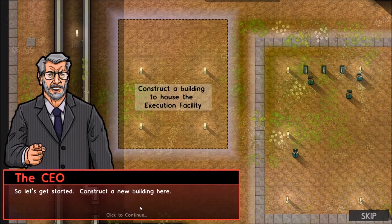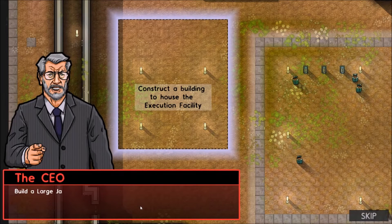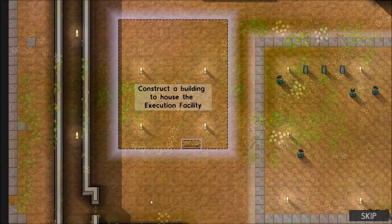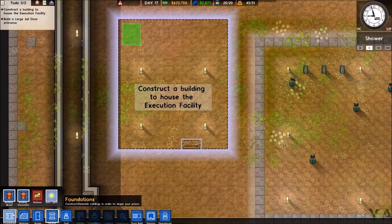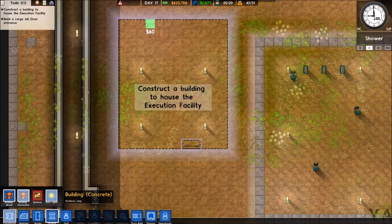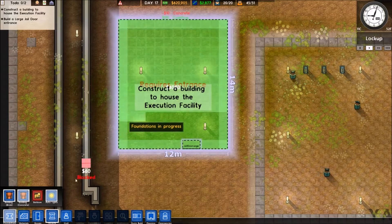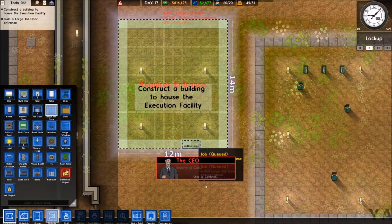So let's get started. Construct a new building here. We will also need an entrance to the new execution facility — build a large jail door into the south wall. I like my foundation to be concrete. Objects, large jail door, and build that.